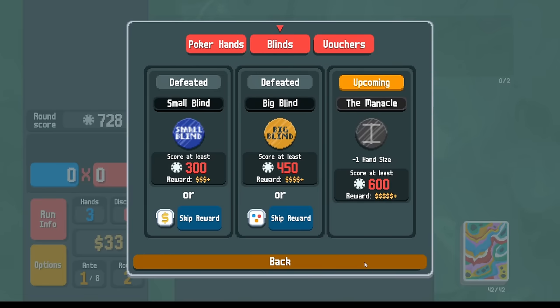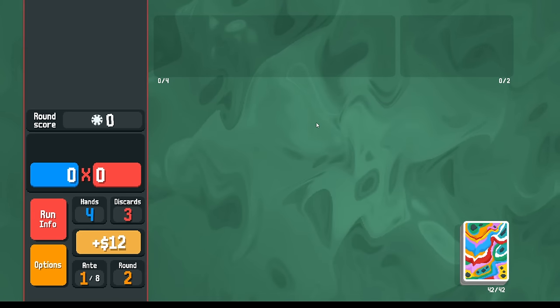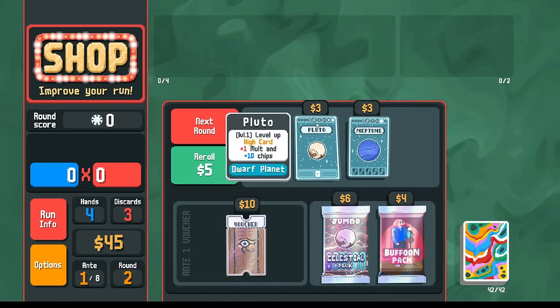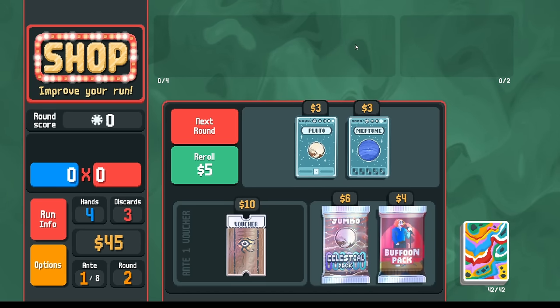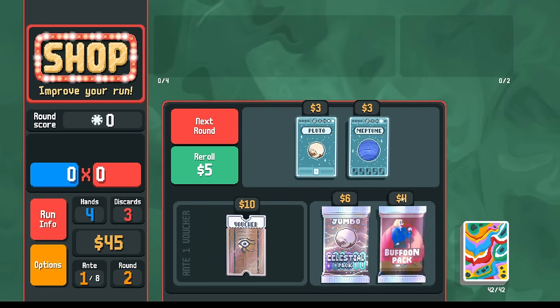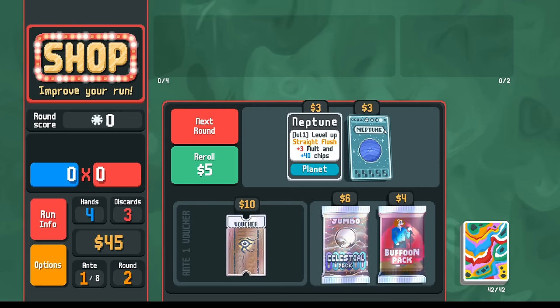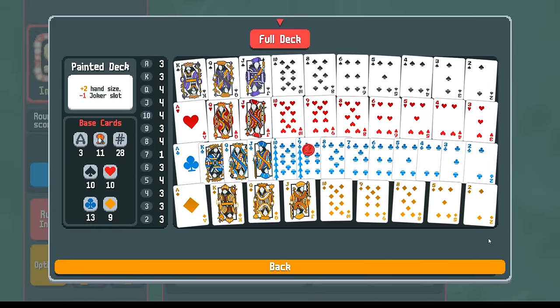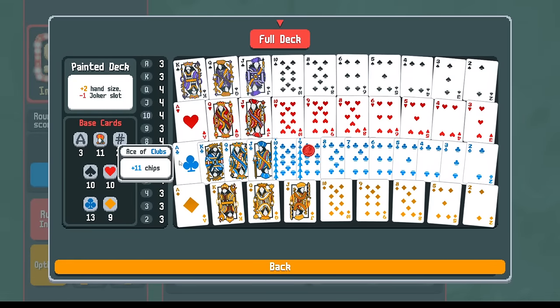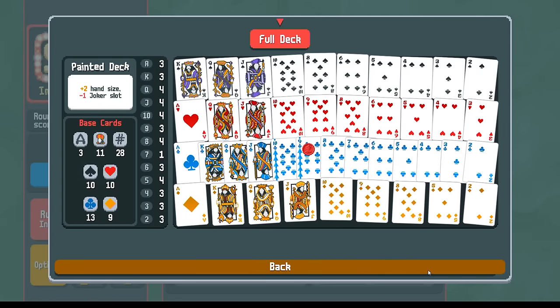Next one has minus one hand size - not a huge deal here if we already have 10 hand size. The difference between hand size seven and eight is a pretty big difference, but the difference between eight and nine or nine and ten hand size is much less. We can't take buffoon packs but we could go celestial here. I do see ace through eight - we didn't lose any clubs, right? We still have 100% of our clubs.